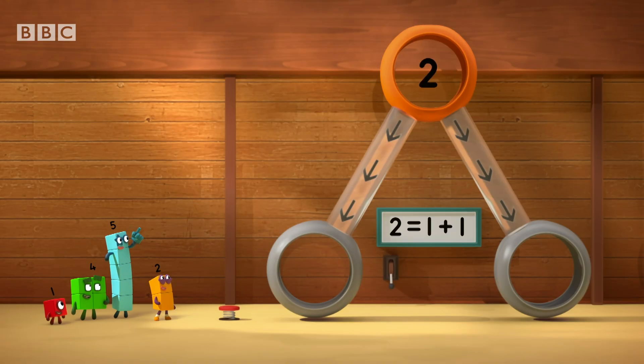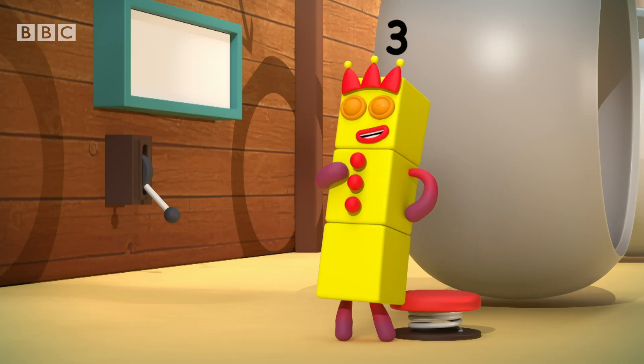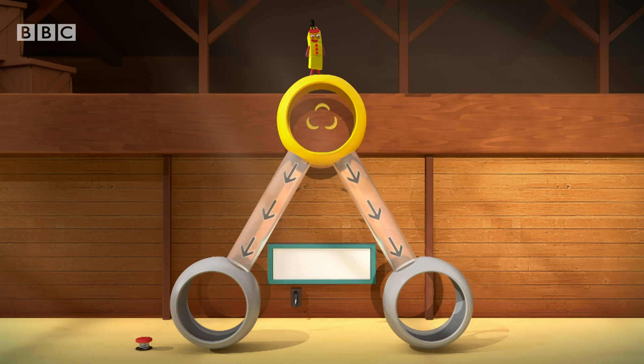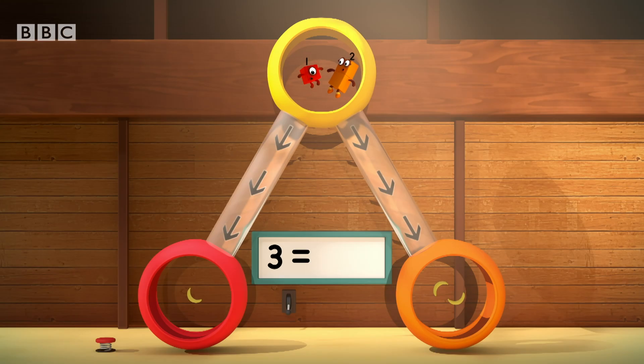You can count on us with a number of us. Two at the top splits into one and one at the bottom. I want fruit. It's my turn. Three equals one plus two. Yummy, yummy, yummy! Three equals one plus two.